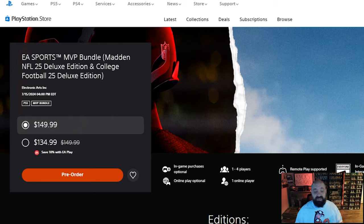The MVP bundle is $149.99 — it's giving you roughly about $40 to $50 worth of points on each individual game, both games together, plus all of the other packs. If you're an Ultimate Team player it's absolutely worth it, assuming you want both games. If you have EA Play, you can get it for $134.99, so it's a bit of a discount.